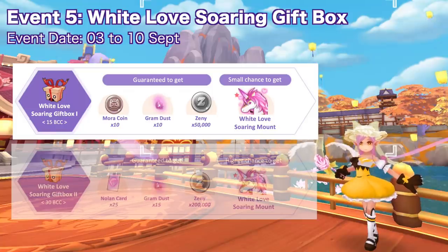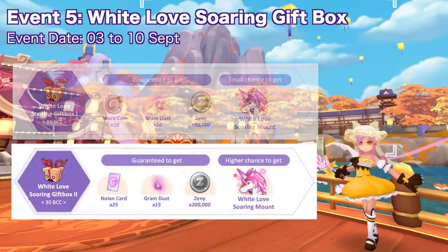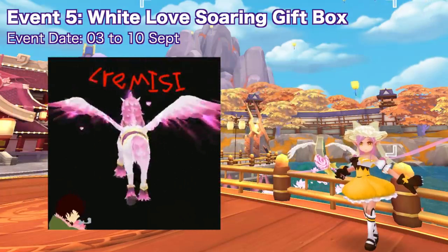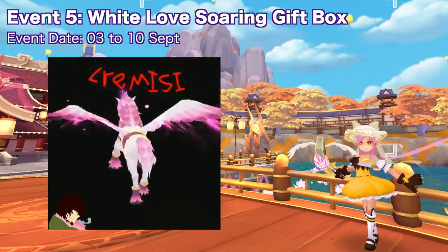Opening the White Love Soaring gift box one gives you 10 mora coins, 10 gram dust, 50,000 zeni, and a small chance to get the White Love Soaring mount. Meanwhile, opening gift box two gives 25 Nolan cards, 15 gram dust, 200,000 zeni, and a higher chance to get the mount. Note that it is possible to receive more than the stated minimum quantity.